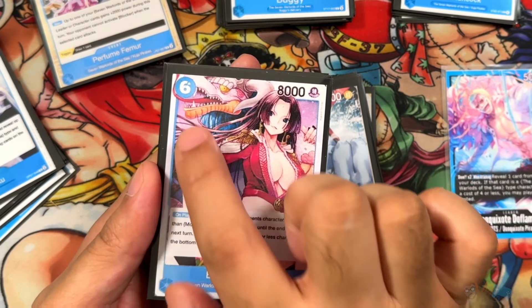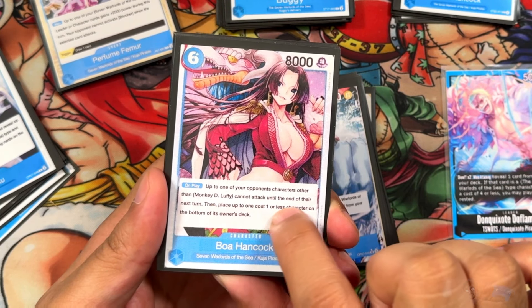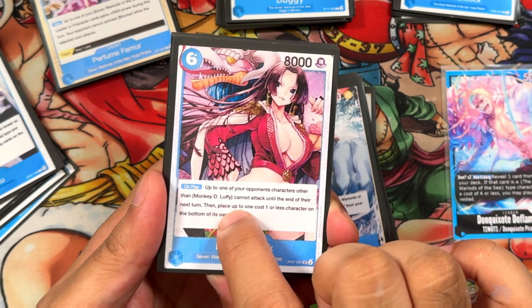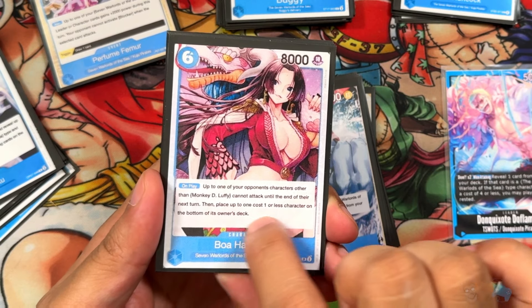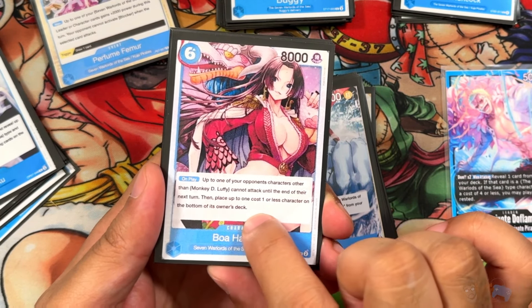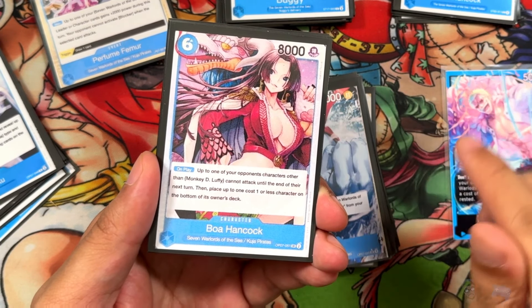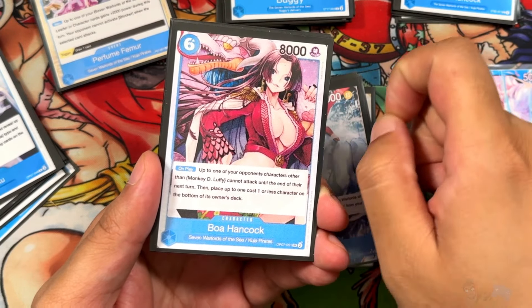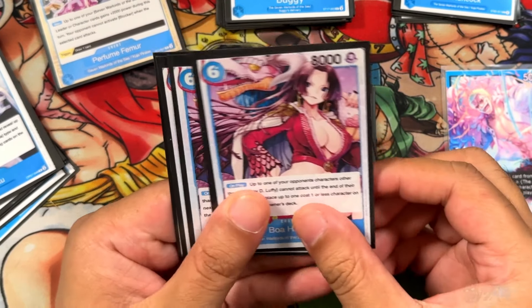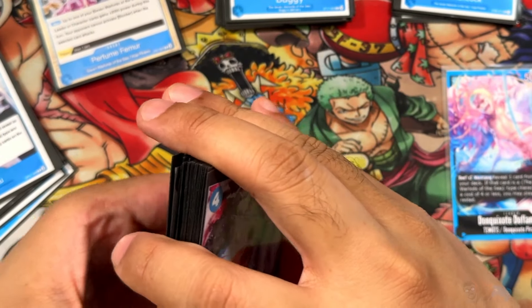Boa Hancock is 6 cost, 8 power, 0 counter. On play, choose up to one of your opponent's characters — it cannot attack until the end of their next turn. Then place up to 1 character with cost 0 or less to the bottom of its owner's deck. The second effect is minor, but freezing any character regardless of cost or rest state is really good for helping you win in late game. These are your attackers.